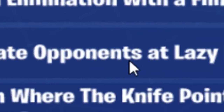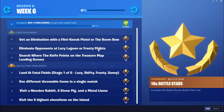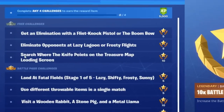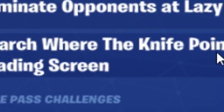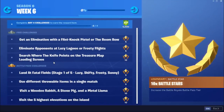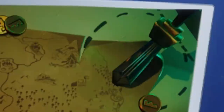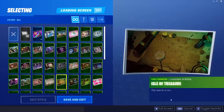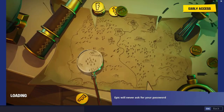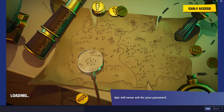The second challenge is eliminate opponents at Lazy Lagoon or Frosty Flights. I suggest Frosty Flights because it's a really popular location where everyone's getting the baller. The third challenge is search where the knife points on the treasure map loading screen, and I'm going to show you the exact location right now.